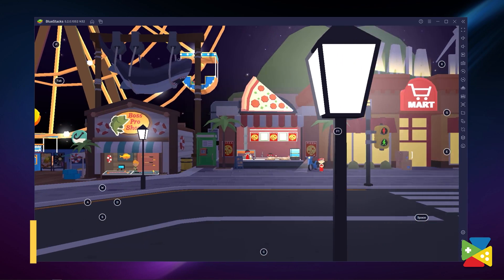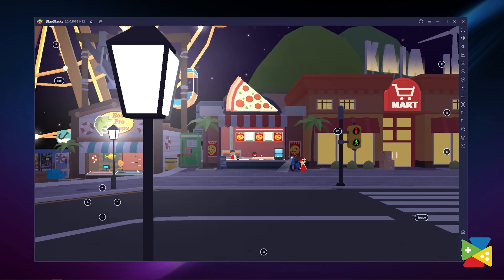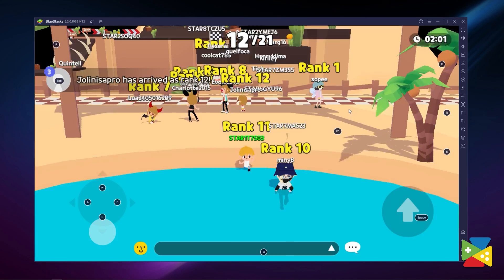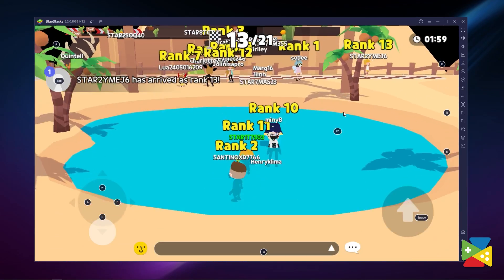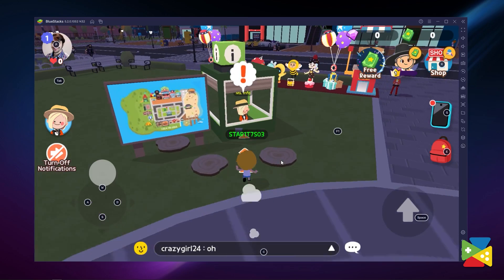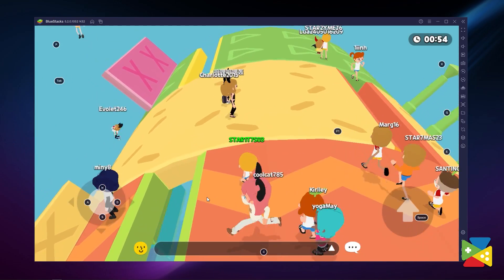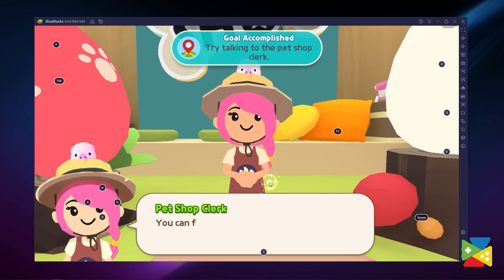The new Playtogether is the embodiment of sandbox gameplay that throws you into a vast world with tons of elements to interact with and lets you create your own adventure, potentially meeting new friends along the way. From journeys into mysterious worlds to complete missions, participating in a variety of minigames, or just chilling and relaxing in someone's personal home, Playtogether has a lot of activities in store for you and your friends.